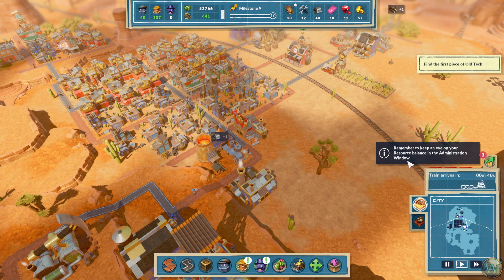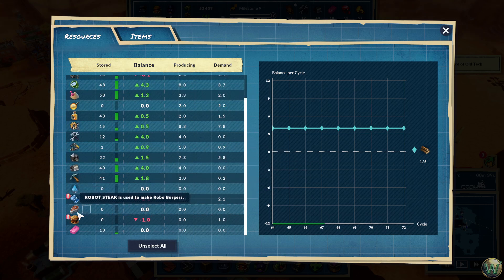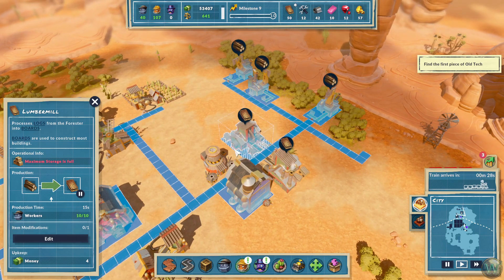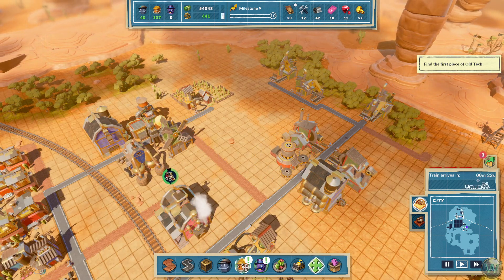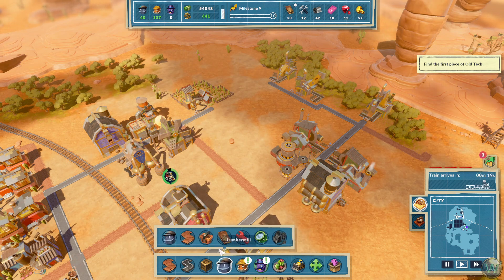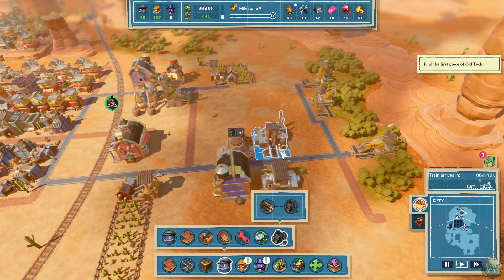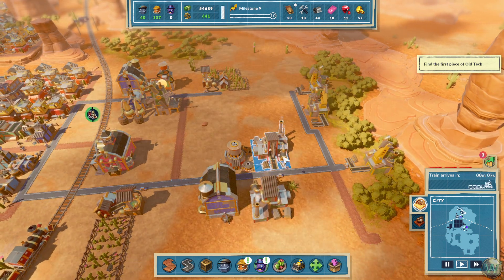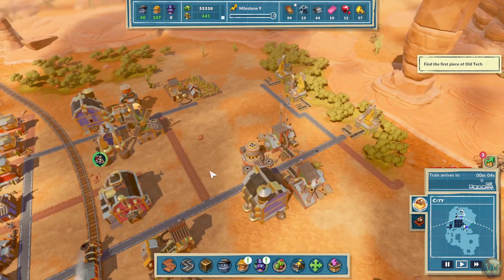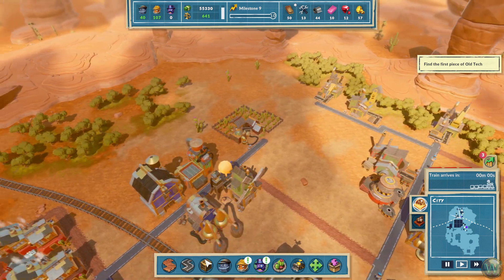Remember to keep an eye on your resource balance in the administration window. Yes, I know — we have a problem here. Charcoal — we should set up another charcoal. Purified water we need to have yet, and the Robo Burgers too. So charcoal was not that one, but this one. Maybe I should shift that over so I can get another one of them in here. I don't have enough room here yet. What if I moved this over also? Maybe it would be wiser to grow the trees elsewhere.